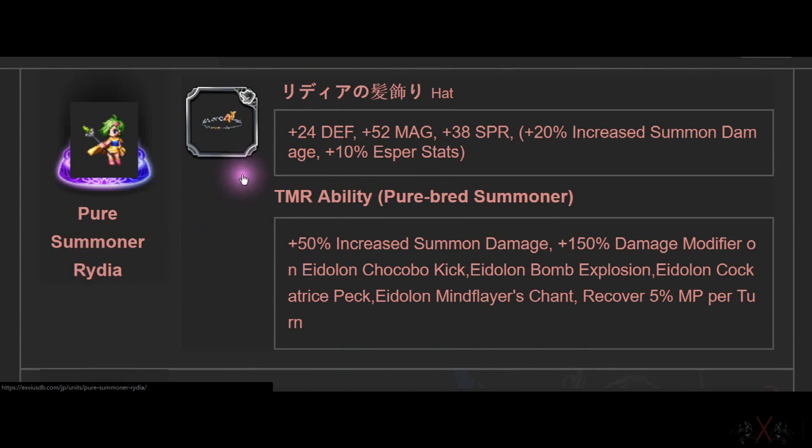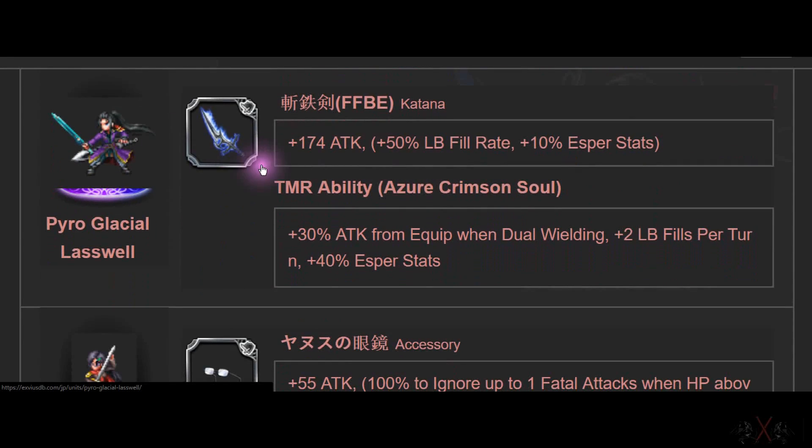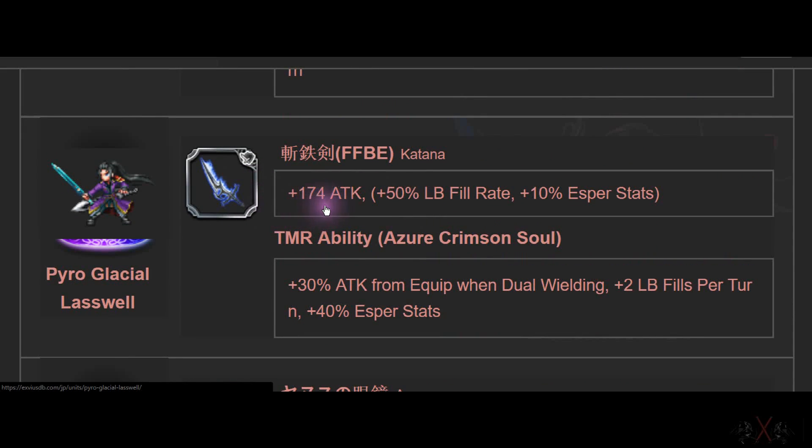Next is Queen Ready — it's a general hat for Defense, Magic, Spirit. Top tier summoner stuff. Next is Lost Whale — 174 Attack, Limit Burst fuel rate, Esper status 10%. Katana, though the sword design looks weird.